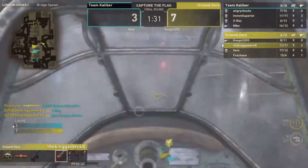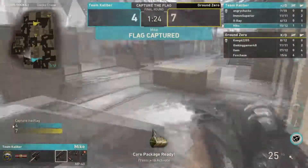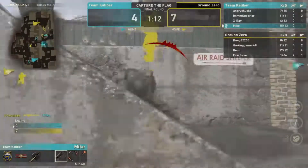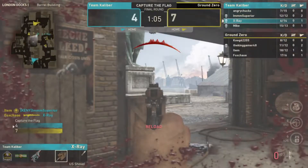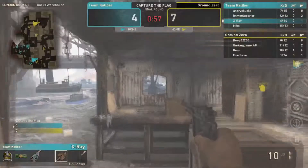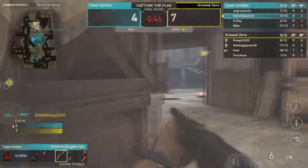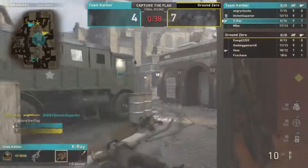Mike gets the kill; TK caps it and uses streaks. Ground Zero has to go flawlessly now — you can't rule it out, but it's unlikely. There's a push coming in, Mike with two, but it has to be absolutely flawless. Item has it, X-Ray has to go — they have to get a cap.